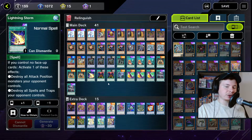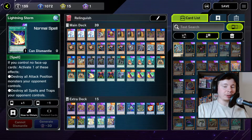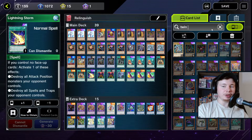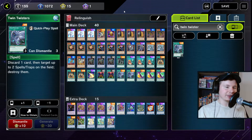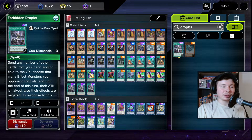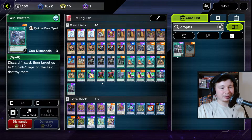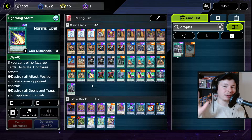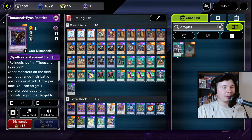This deck is pretty weak against back row to be honest because I don't have three Lightning Storms. I was considering removing the Forbidden Droplets and putting in a second Twin Twister, but sometimes drawing into Droplet off of Maxi C is just too good. I end up playing two Forbidden Droplet, one Twin Twister, and one Lightning Storm. Honestly if I had three Lightning Storm I'd rather play that, but it is what it is.